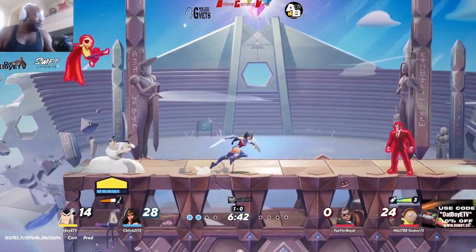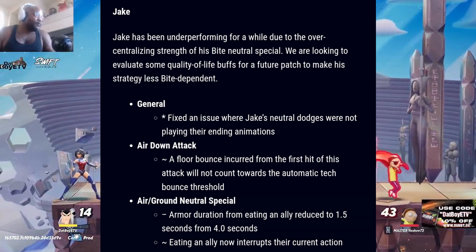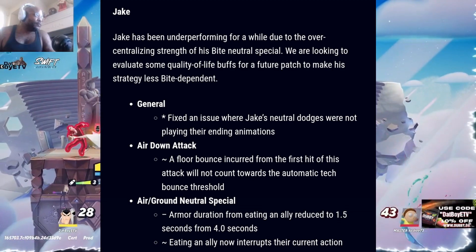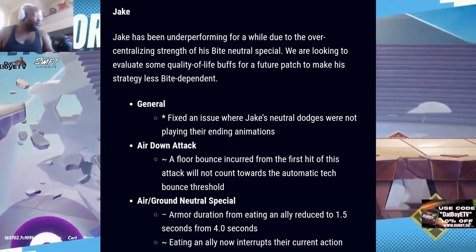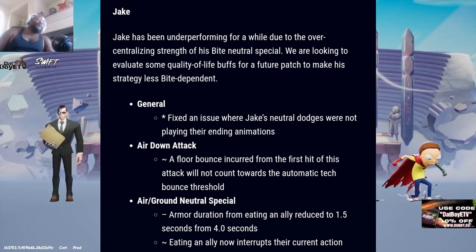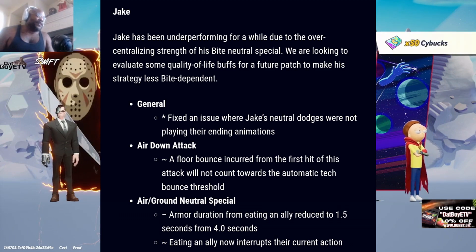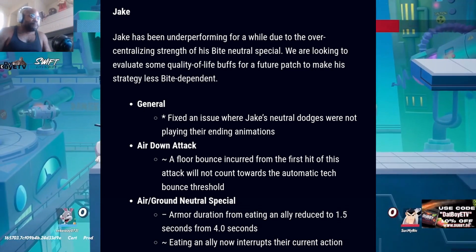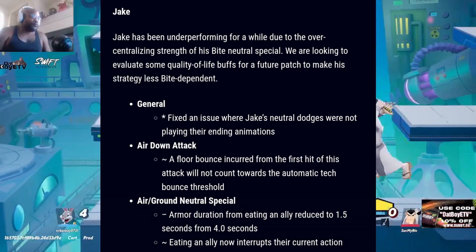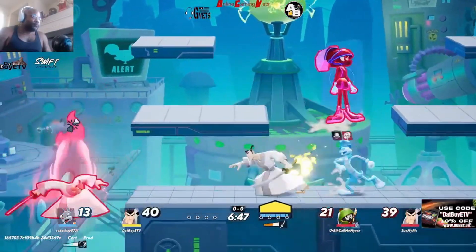Jake has been underperforming for a while due to the over-centralizing strength of his bite neutral special. They're looking to evaluate some quality-of-life buffs for a future patch to make his strategy less bite-dependent. Fixed an issue where Jake's neutral jabs were not playing their intro and ending animations. Air down attack: a floor bounce incurred from the first hit will not count towards the automatic tech bounce threshold. Air slash ground neutral special: armor duration from eating an ally reduced to 1.5 seconds from four seconds, and eating an ally now interrupts their current action. Jake mains, let us know how he plays now in the comments.